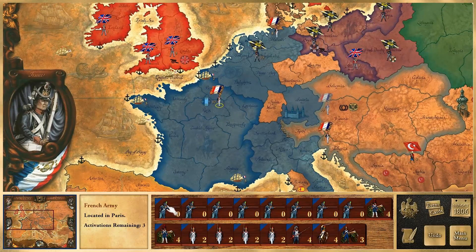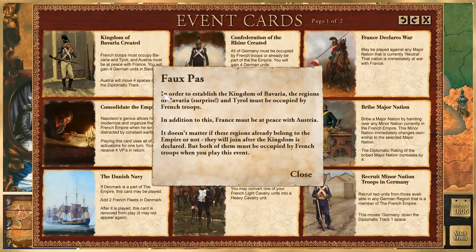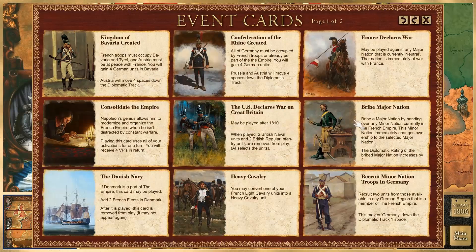I basically just merged a garrison army with a main army. We're going to take a look at some event cards. Event cards are cards that you draw every turn that you can play in the middle of the game. For example, the Kingdom of Bavaria card: French troops must occupy Bavaria, Tyrol, and Austria and must be at peace with France. You gain four German units in Bavaria and Austria moves four spaces down the diplomatic track. I don't have those territories occupied, but I am at peace with Austria because I beat them in a war — it was nasty.